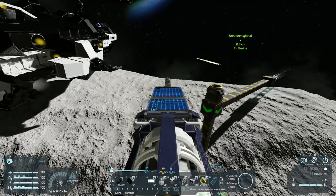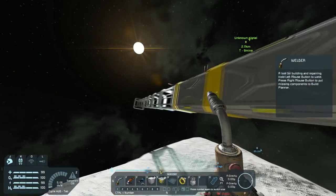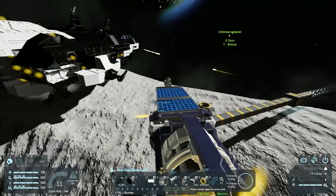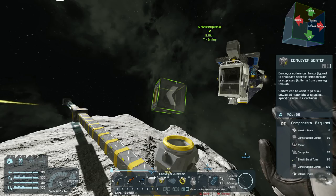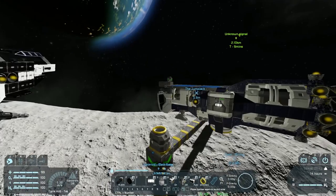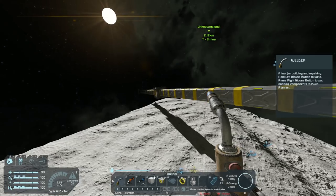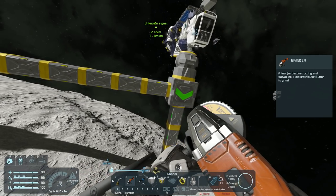Oh no — I put a sorter there instead of a junction. Why did I put a sorter there? That's a junction, how did that turn into a sorter? I screwed that up, probably because the conveyor sorter and junction are right beside each other in the new UI. I'm going to lose some materials doing this because I'm going to have to grind that down. Oh crap, that means the whole arm — this is bad. I'm going to have to cut this whole arm off and then reconnect it. Oh my god, this is annoying.